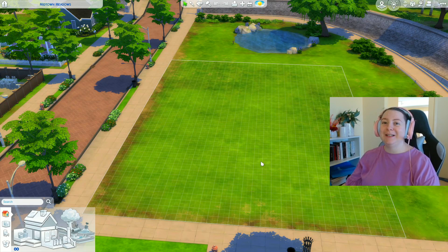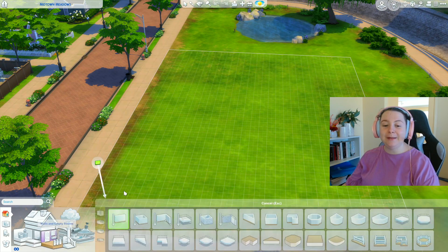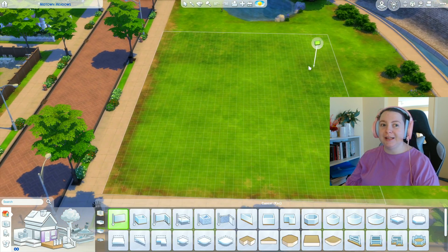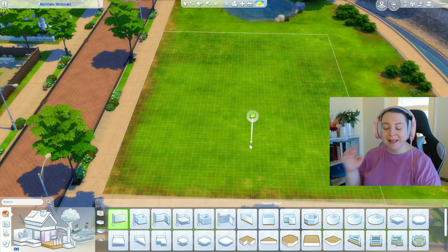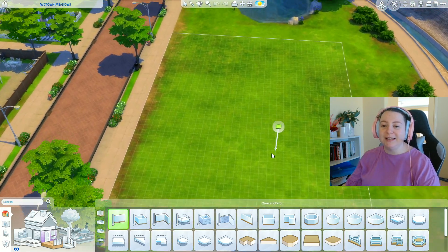Hey guys, Anna here. Welcome back to Builds for Anna. Today we are in the world of Newcrest and we are going to build a family home. This is episode three of Anna's Builders Club and I have designed on grid paper a four by two bedroom home and we're just going to have some fun today.